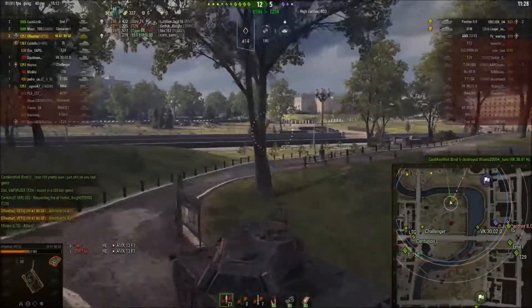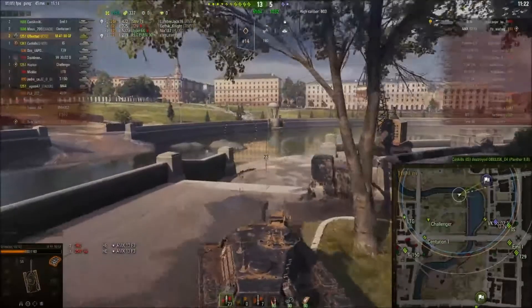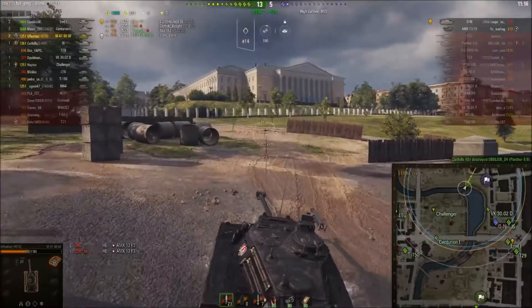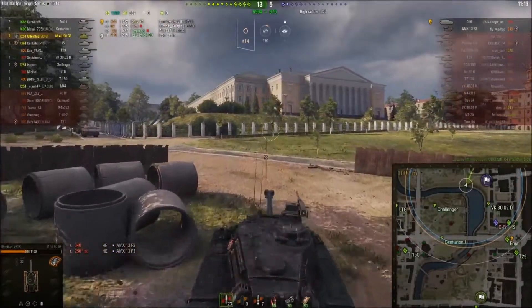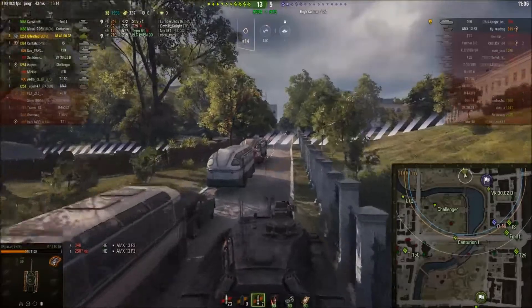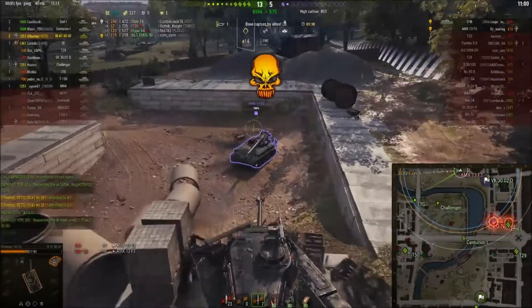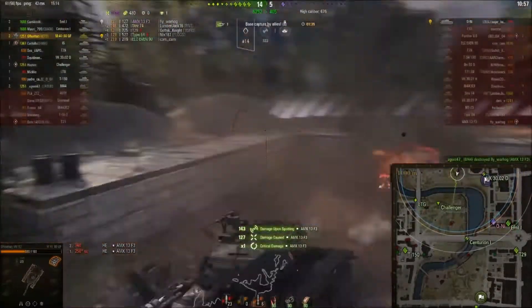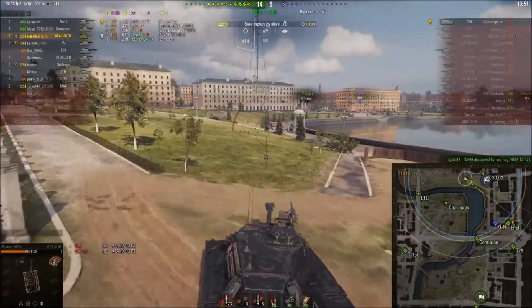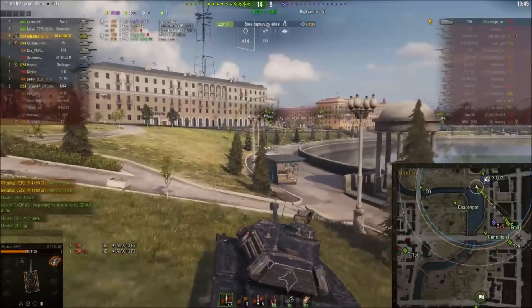I'm pinging where I think the artillery might be because I wasn't paying full attention to where the shots came in. I'm trying to warn people there might be artillery over there. Lo and behold, there's the artillery. I switched to HE to get a good hit — I do the damage but don't get the kill. Artillery takes the last shot, a one-two combination to take him out.